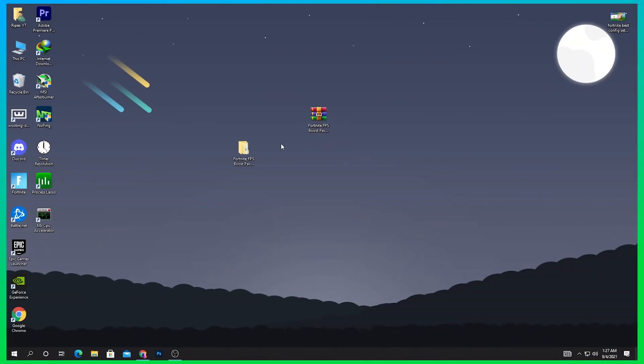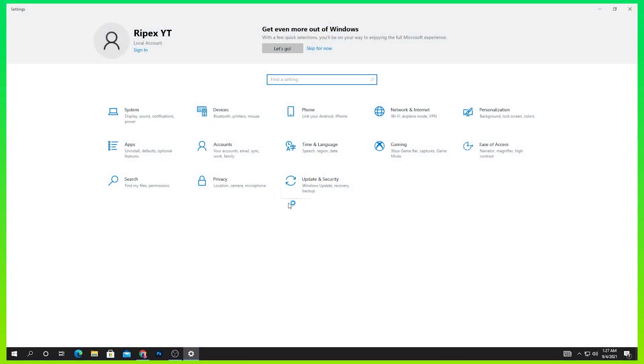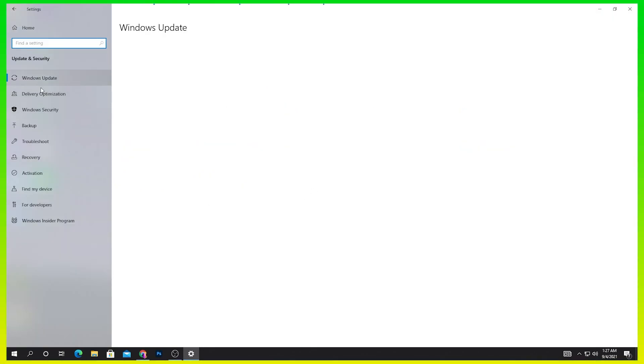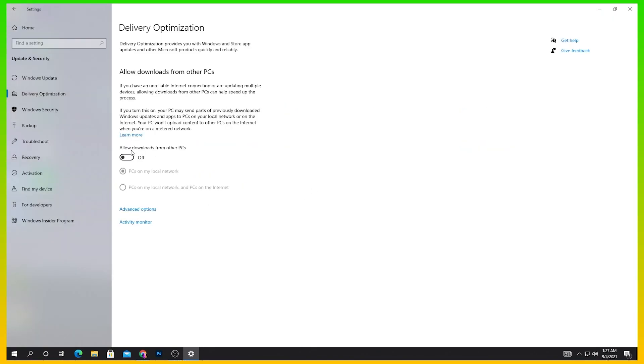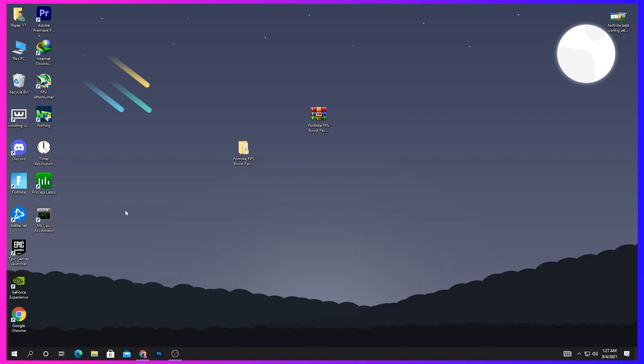There is one more step in Windows Settings. Go to Update and Security, then Delivery Optimization, and make sure to turn off this option. It uses a lot of your bandwidth in the background while you're playing games, transferring data, so it is recommended to turn it off.